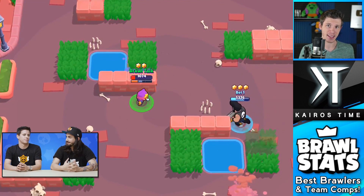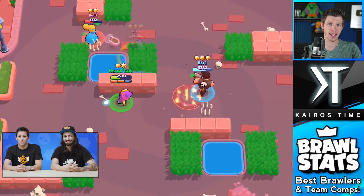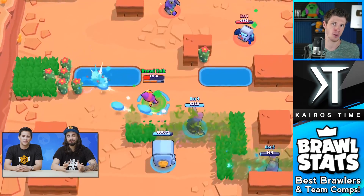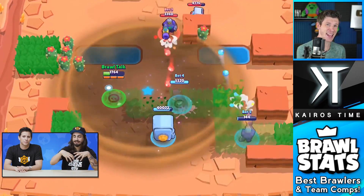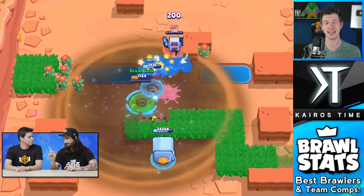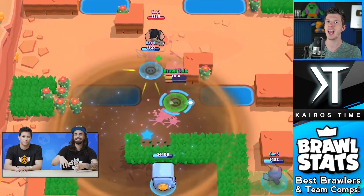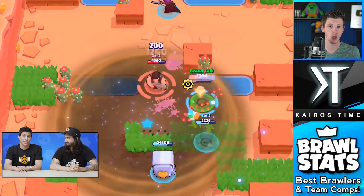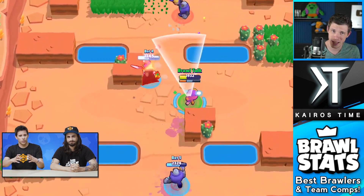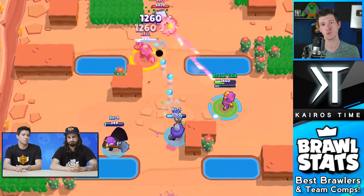For his attack, he throws out sand over an area that deals 1,260 damage to any Brawler caught within it — the same damage as Mortis, to give you an idea of how strong that is. This will make Sandy a real pain for low HP Brawlers like Spike and Crow, who Sandy will be able to 3-shot whenever he gets within range of them.